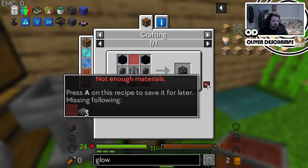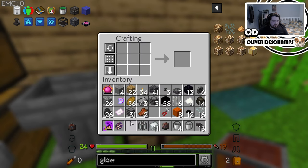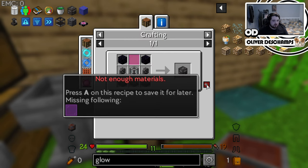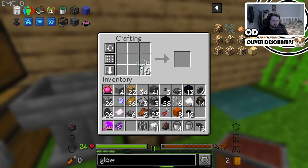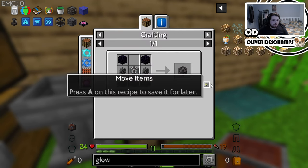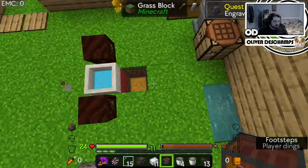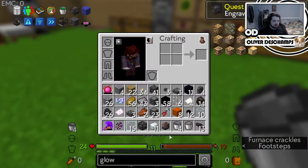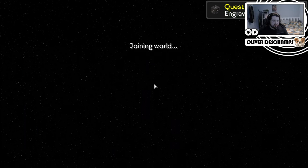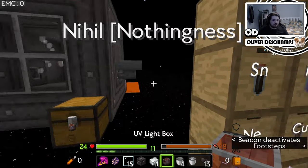We can make the UV light box — another task done. Then we need the etching tank, which I think we can almost make. We need this — three reinforced ones for the etching tank. That's fine. And then just a glass pane, which we can do while filling our inventory. That's the etching tank done. Let's go and put these down.